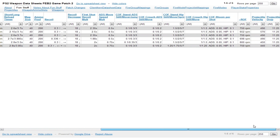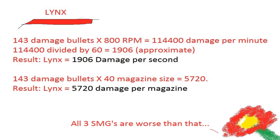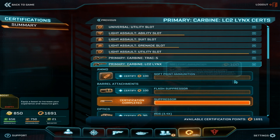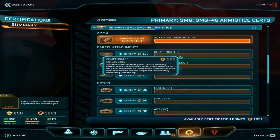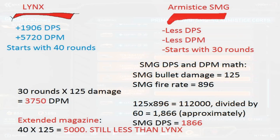The Lynx also has 5,720 damage per magazine, higher than all three SMGs. The big hype behind SMGs was that they were going to have high DPS, but the Lynx has more damage per second as well as more damage per magazine, because the Lynx has a default magazine size of 40 rounds. In addition, the Lynx can also access softpoint ammunition exactly like the SMGs can, and has higher bullet velocity. It can also access the suppressor and flash suppressor, and is only missing the compensator and 2x reflex sight when compared to the SMG. So the TR SMG has a 30-round magazine by default — 5 rounds more than the other two factions — but you'd need to spend 100 certs on an extended magazine just to get the same ammunition capacity as the Lynx, which also has more damage per second and more damage per magazine.